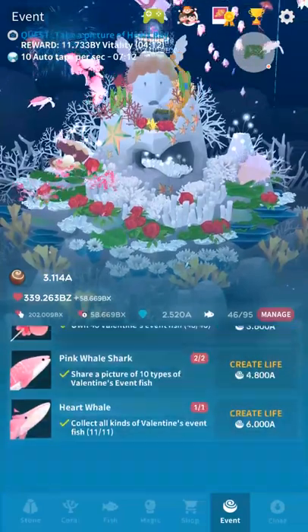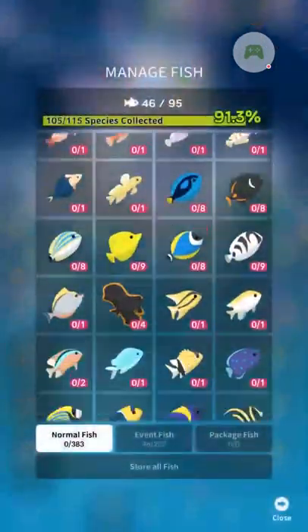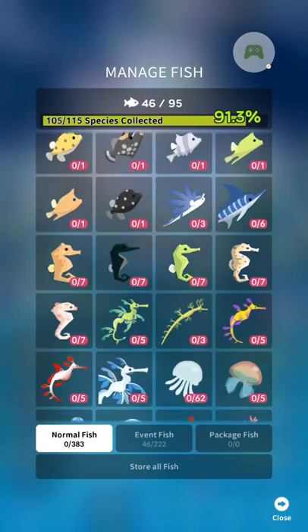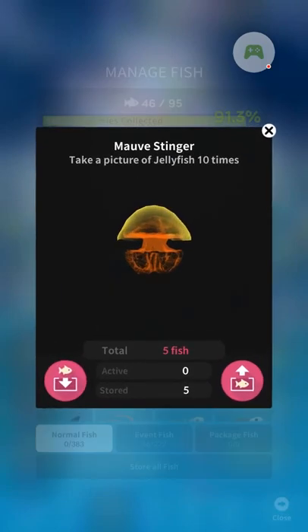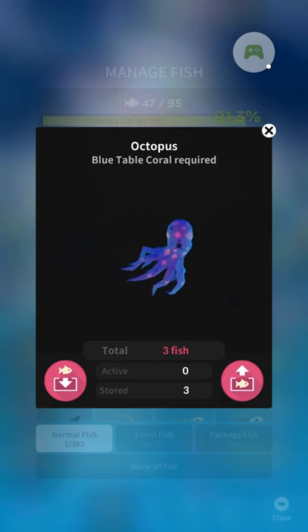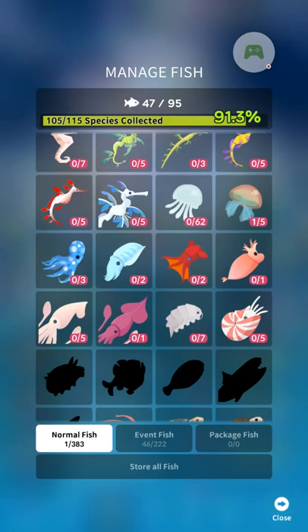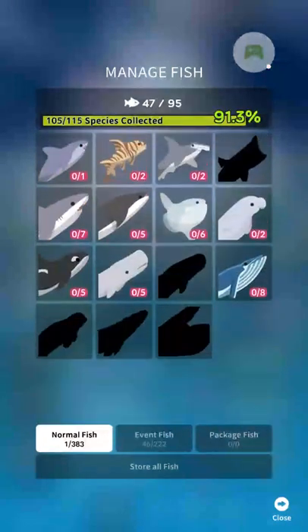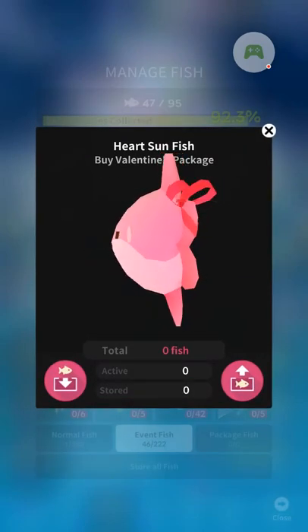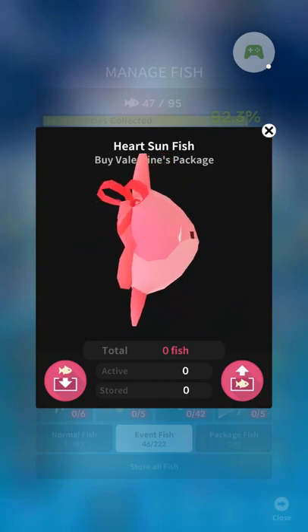It seems like they keep messing with the fish. The Mauve Stinger looks a lot more Metroid-like now — it used to be a bit more colorful. They also fixed the Octopus, by the way, unrelated to Valentine's — the Octopus's texture is no longer terrible. I think they must have just had a bug in how they implemented it because it looked really silly. The only fish I don't have is this Heart Sunfish, which kind of looks like a living butt more than a heart, honestly. But yeah, that's the paid one I don't have.